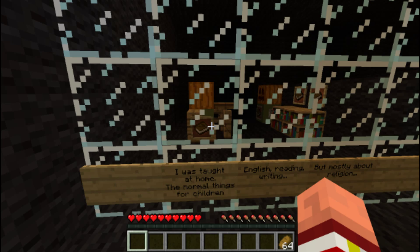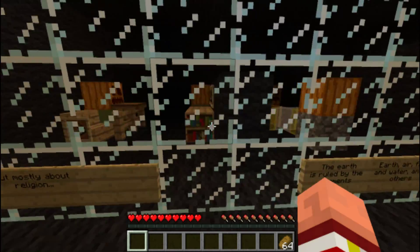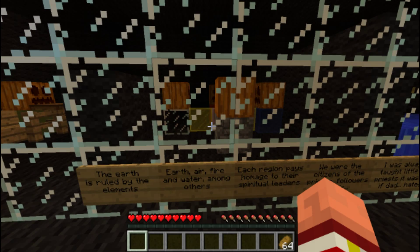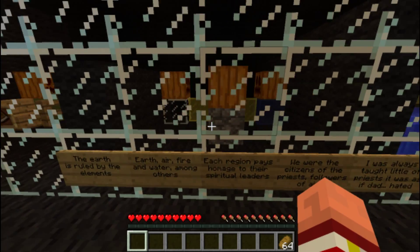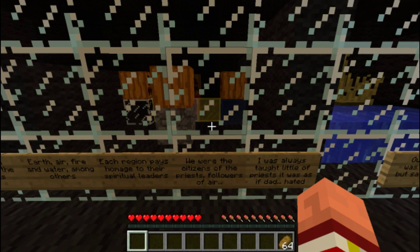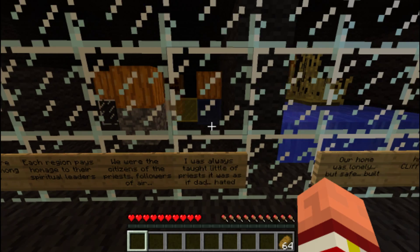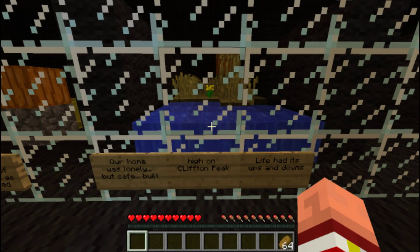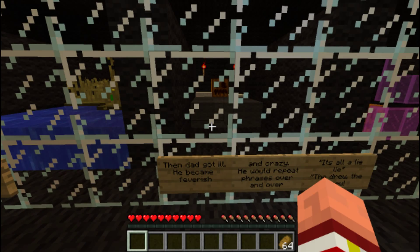I was taught at home the normal things for children — English, reading, writing, but mostly about religion. The earth is ruled by the elements: earth, air, fire, and water, among others. This region pays homage to the spiritual leaders. We were the citizens of the priests, followers of air. I was always taught little of priests — it was as if Dad hated them. Our home was lonely but safe, built high on Clifton Peak. Life had its ups and downs. But then Dad got ill.